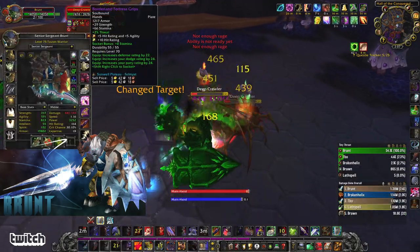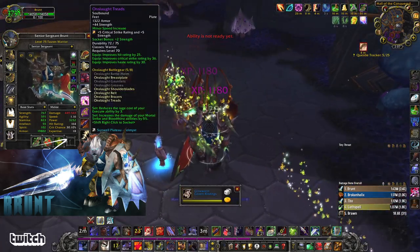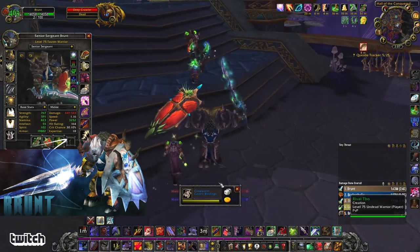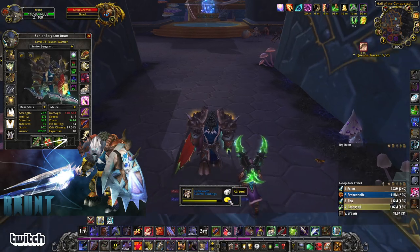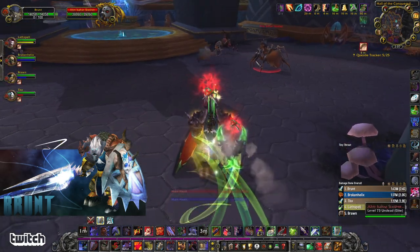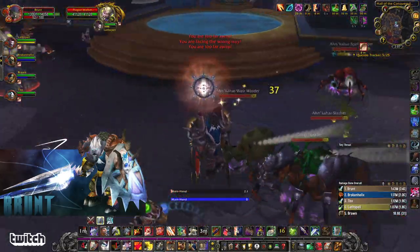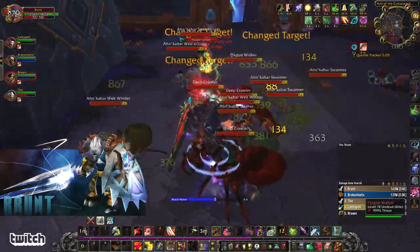If you look at my gear, I've got basically a Sunwell set. Some of my stuff is the DPS version of these items, so overall my itemization is pretty aggressive. I'm not really playing a thick mitigation build, but a note here is that I do have a Sunwell-geared healer. Given that's the case, I can be more aggressive than if I had a healer that wasn't quite so geared.